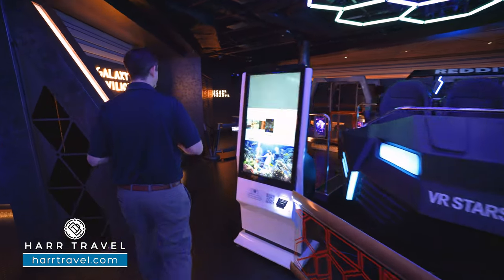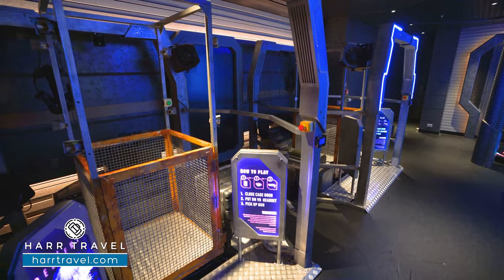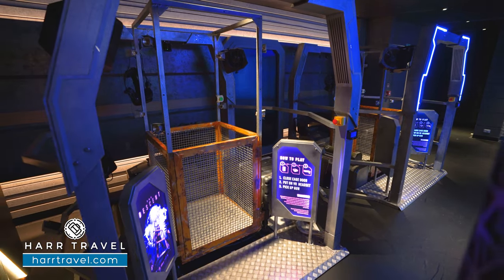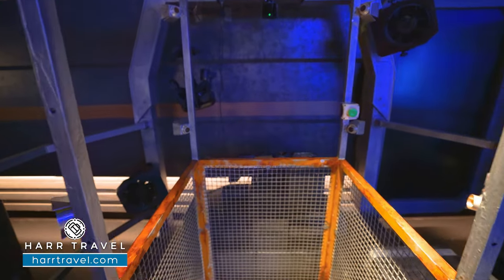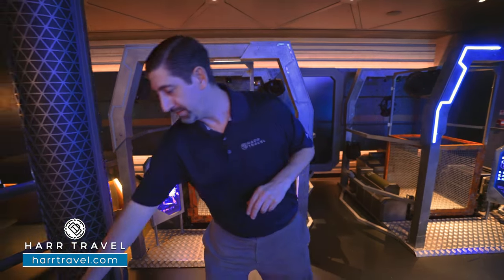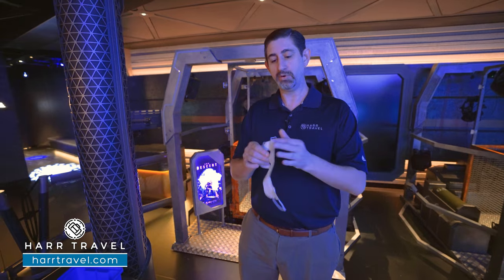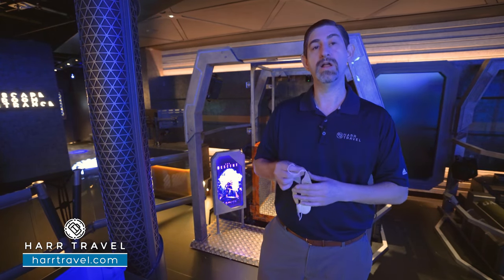Around the corner, there are cages set up. It doesn't look like much from the outside, but when you put on the virtual reality goggles and step in there, you can play a variety of games — basically a space fight. They clean everything, but it's pretty cool because you put that on and then keep it with you, and you can utilize it with all of the goggles.